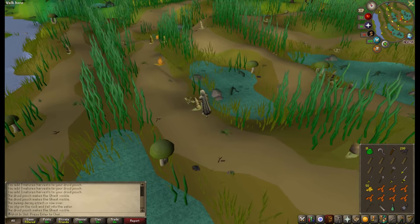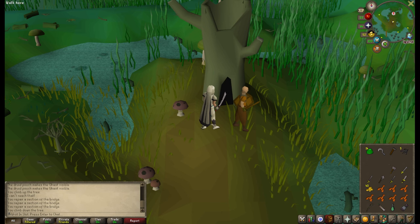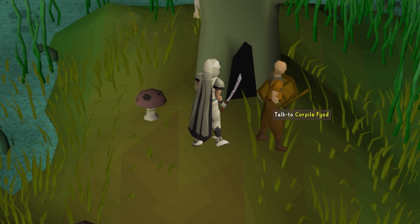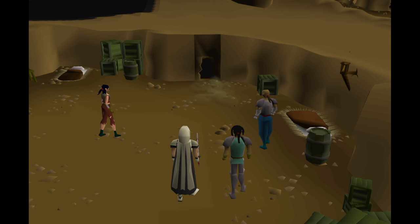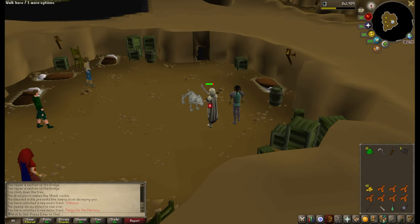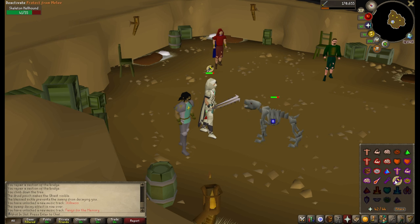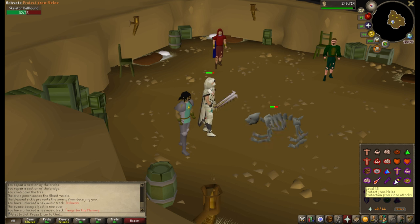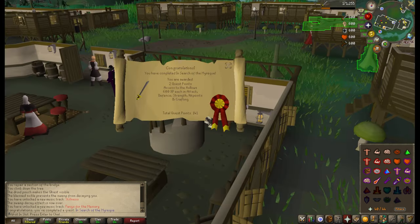I ran out of run energy between all these snails. I wish I could escargot any faster — I am so sorry. The exotic Myreque with such names as Radegad Pondfeet, Polmafi Ferdigris, Veliaf Hertz, and Harold Evans. Vampire? Oh no, it's just Vanstrom Klause — he's the one who told me how to find you. Oh no. Oh, it's a skeleton dog! We will be using the Wilderness Sword against this guy. In Search of the Myreque completed!